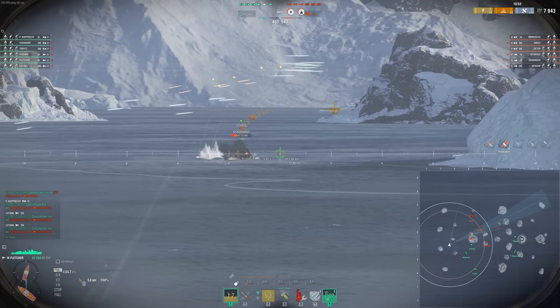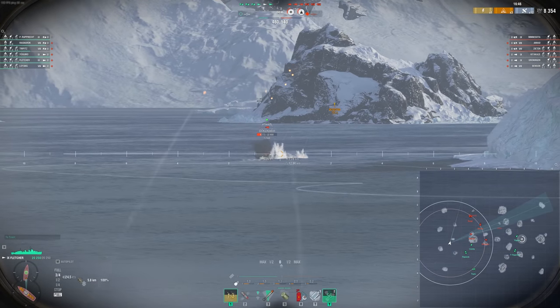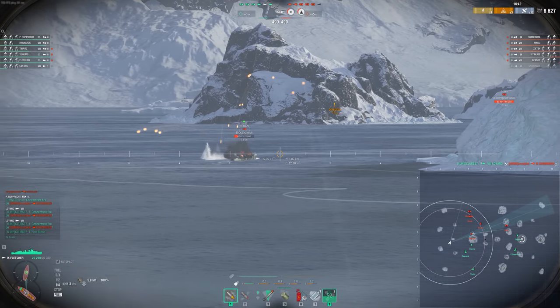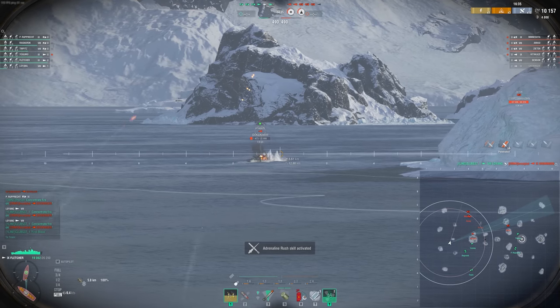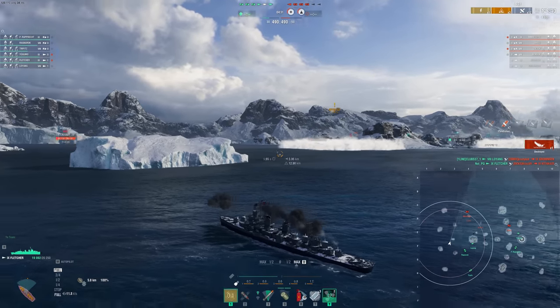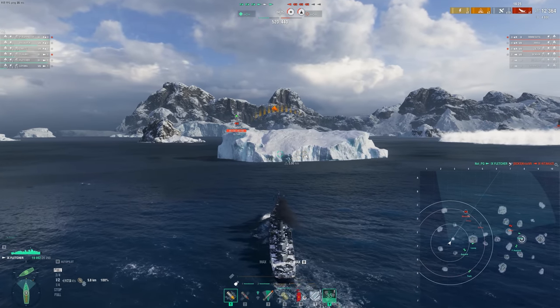Having a Fletcher — it's okay as a gunboat, it's been a little bit power crept — but the idea behind running a Fletcher here is that everyone can get access to it pretty easily. Most people probably have it. I think it's a great example of a not-gimmick-heavy ship that can win a lot of ranked games. We're seeing a little bit of the issues with the poor shell velocity, but we get the Kitakazi, our Lo Yang gets the Groningen, and that means this game is pretty much over.